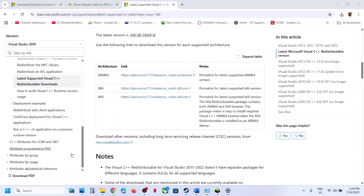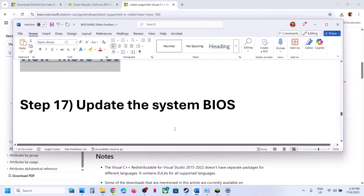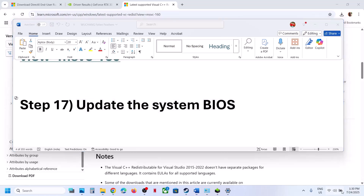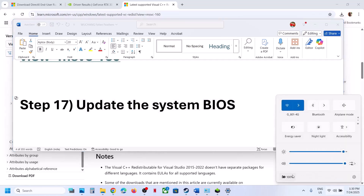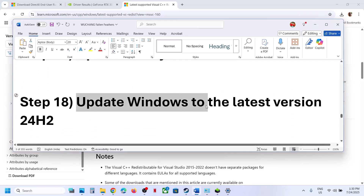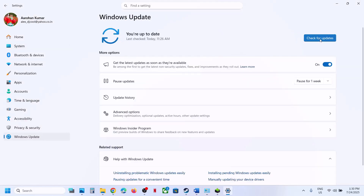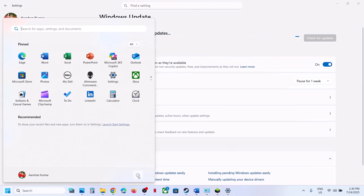The next step is to update the system BIOS. Go to your system manufacturer's website, select your model number, and update the BIOS. For laptops, ensure the battery is above 10% and the AC adapter is connected. Next, update Windows: go to Windows Settings > Windows Update, click Check for Updates. Once all updates are installed, restart your computer and launch the game.